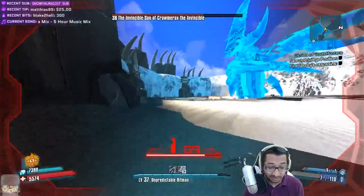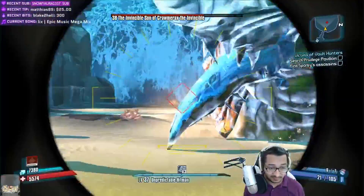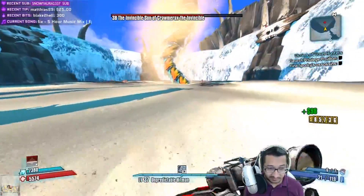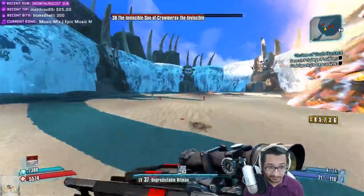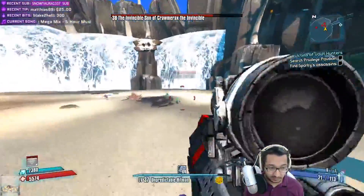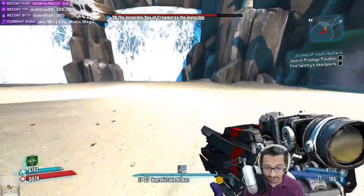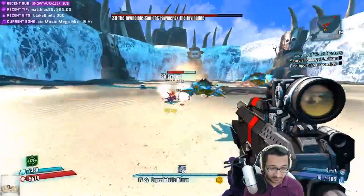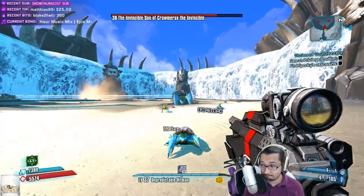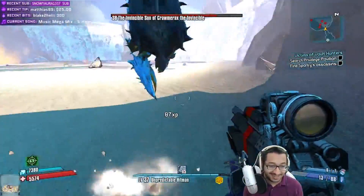We can start by taking a look at his left skill tree, which is commonly known as the sniping tree. This tree focuses on scoring critical hits with weapons and using a sniper rifle in general — kind of like how Zero used to have it — except this is now centered around all guns. The main thing to note here is that Critical Ascension works for every single gun instead of being only tied to snipers.